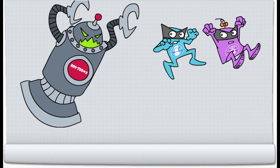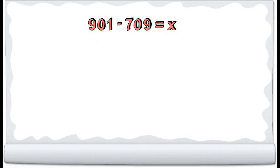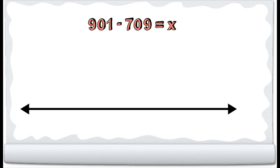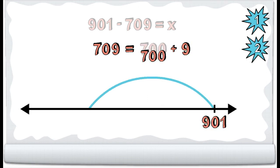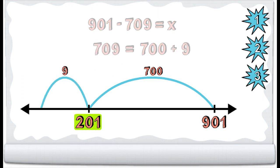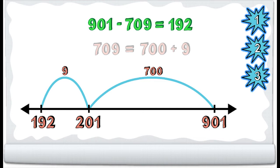Can Friendly Jumper succeed with a separate strategy? Friendly Jumper only likes to leap by nice numbers. So he decomposes 709 into two friendlier numbers. Then, starting at 901, he jumps 700, landing at 201, and finally subtracts the remaining 9 to reach 192, thereby also defeating his bot with three mighty moves!